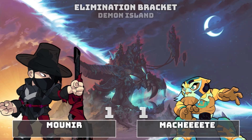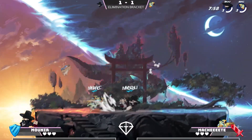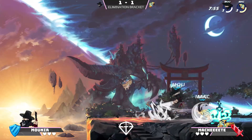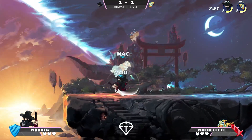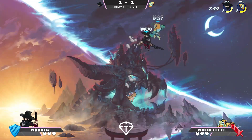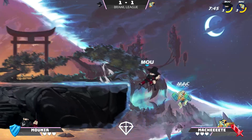Munir was looking a lot more comfortable that game. And honestly, I don't think Machete should have left Demon Island open, because this map with Greatsword, to me, feels really good for that weapon. He's just got all that range — he's got more range now to kind of sit back and poke away at his boots when he's got the Greatsword in his hands.